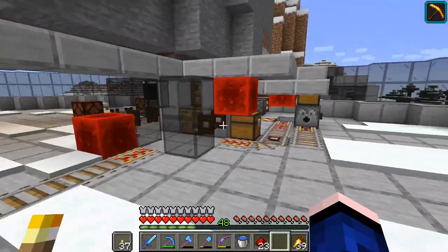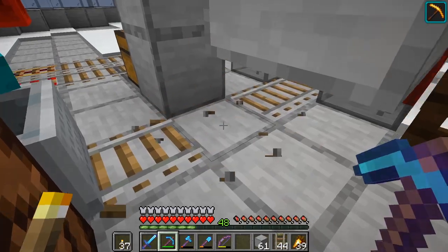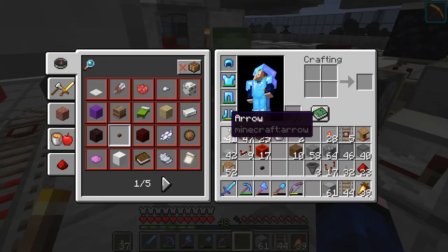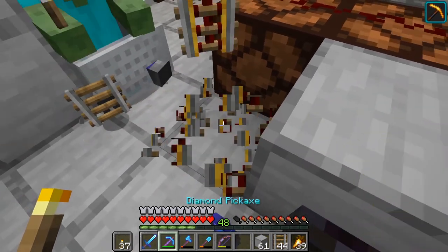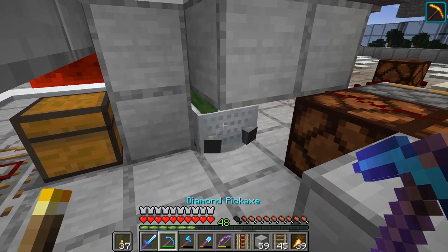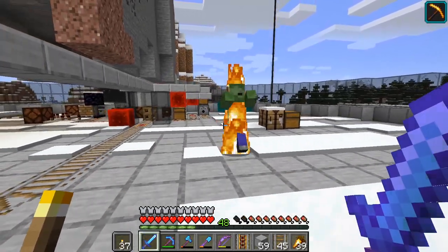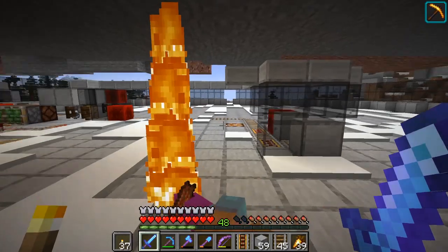Now we need to get the zombie in there. He went past where he was supposed to go. We're going to break this out because his front needs to be right there. Once he's trapped in there, we put a button on this, activate it — there we go, he's back in there. And then we push him in a little more. Now we got to wait for night and get another zombie — it's not even worth trying to save him. He was a zombie that could pick things up and was supposed to stay alive.